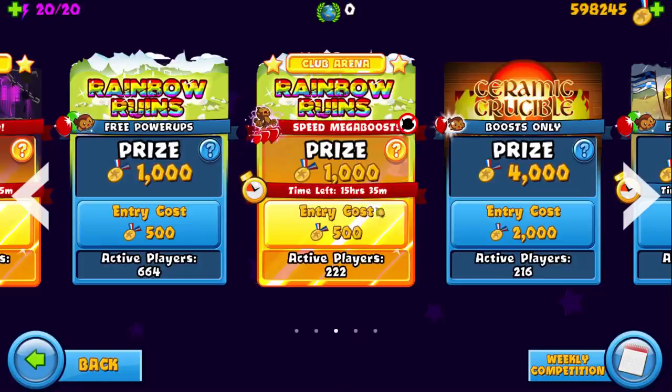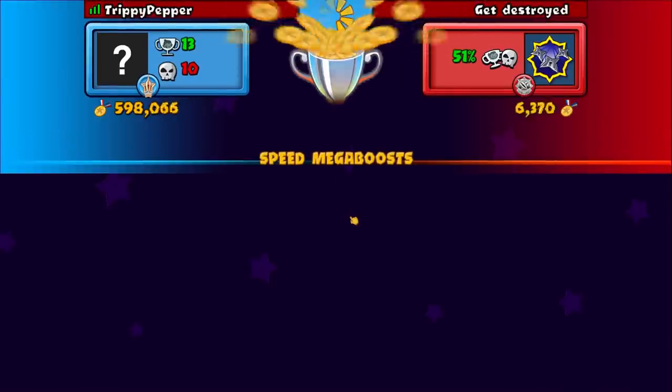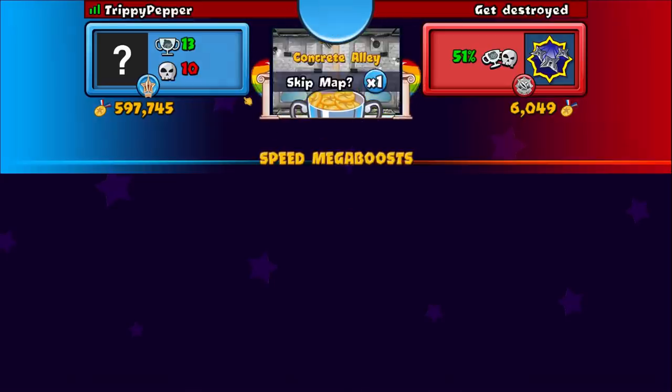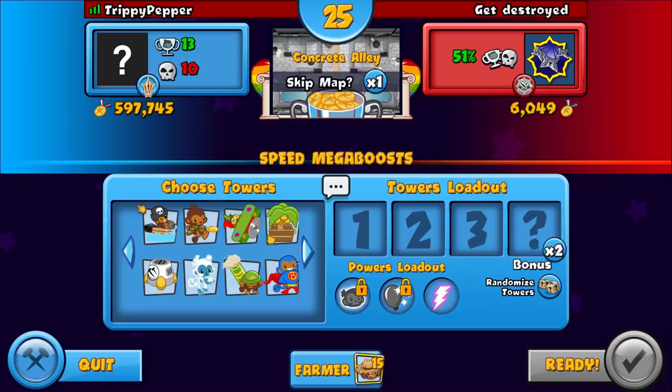Welcome back to the video! Today we're doing Speed Mega Boost on Rainbow Ruins. I was trying to do this for about 10 minutes before and couldn't find anyone - then I remembered I was on my modding account, which is in the hacker port. I finally sorted that out, but I'm really not sure what towers to use since everything is fast in Speed Mega Boost.